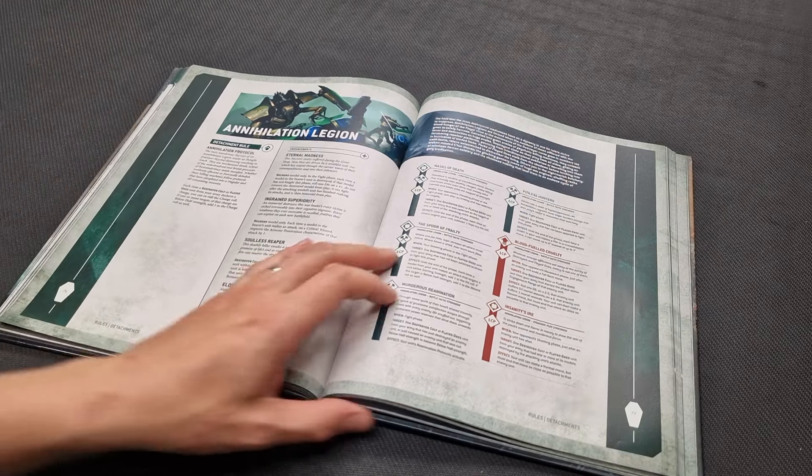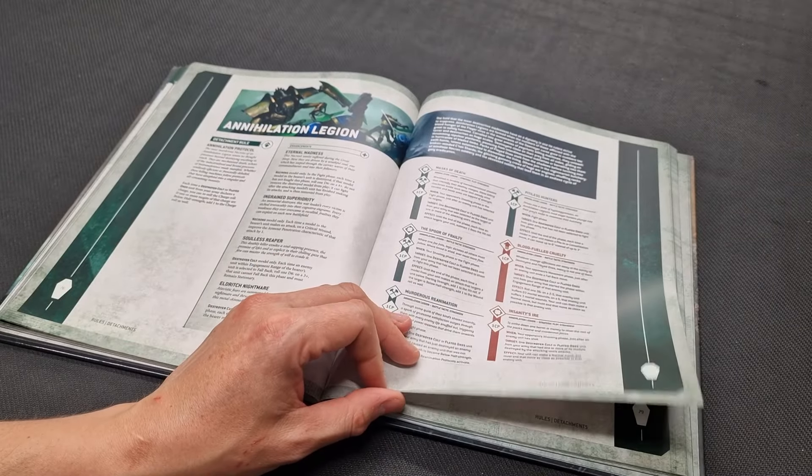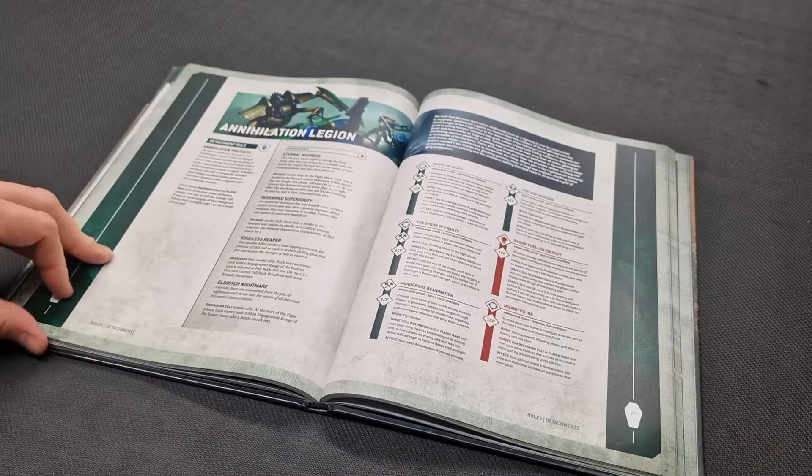This isn't a bad detachment — but to get the best out of it you've got to go triple Destroyer Cult units, triple Flayed Ones, and really push a swamping army-wide drive at your opponent. Use Insanity's Eye, re-roll the charges, and go army-wide as much as you can. I've put it at number five, though I've heard people speak highly of Annihilation Legion.